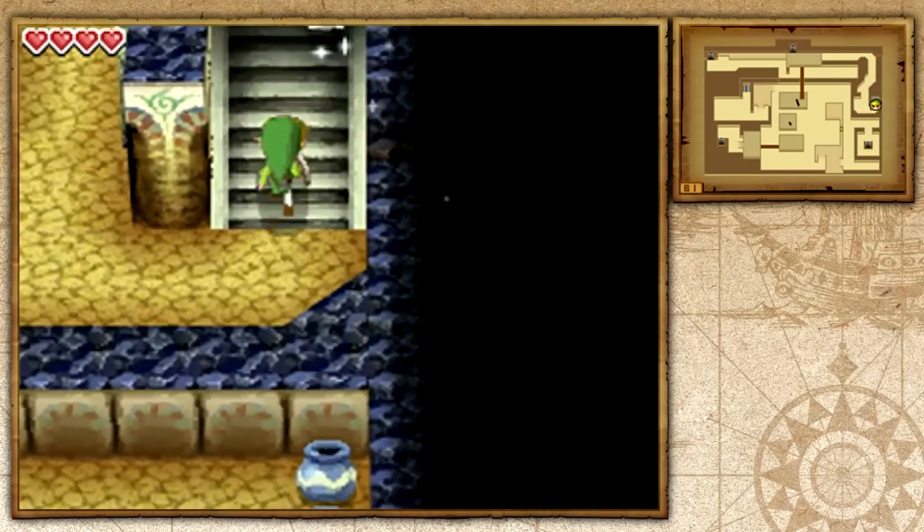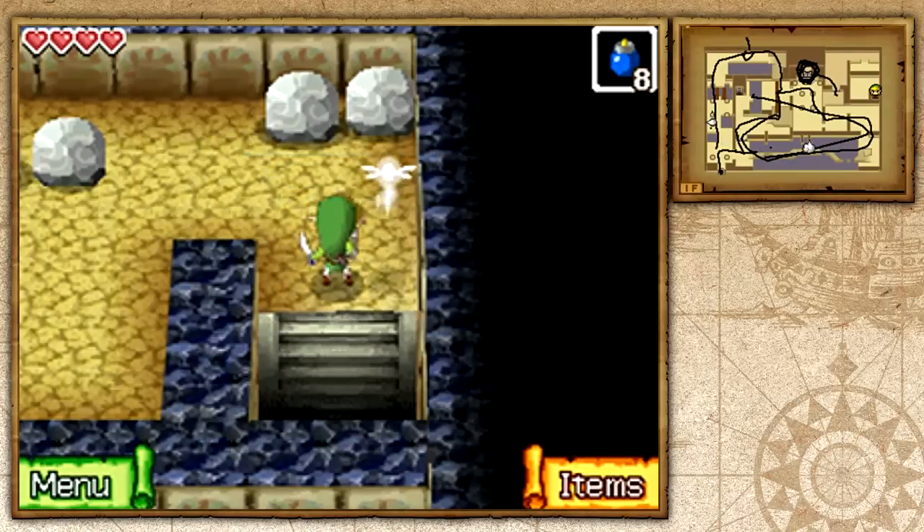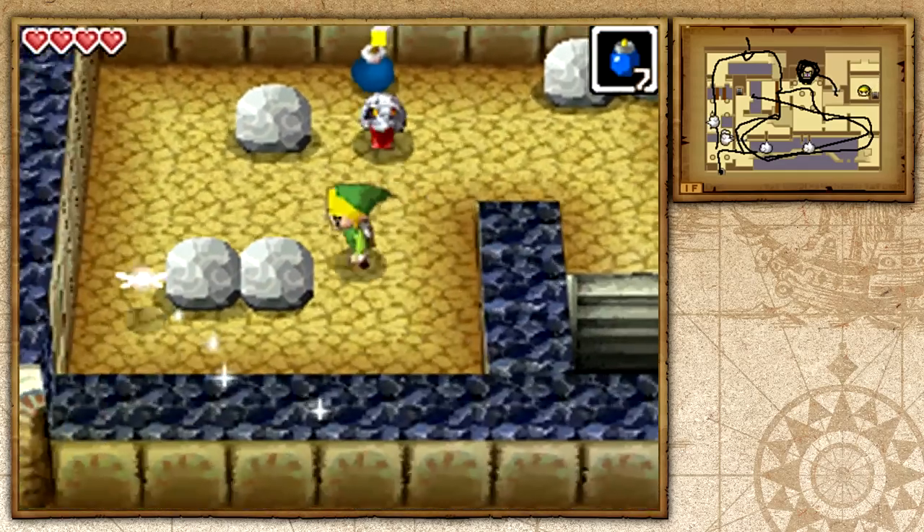That's kind of how you figure it out if you don't know how to do it. When I first saw it I thought, why is there a tile here and there's no other tiles on the rest of the floor? I threw a bomb and it instantly worked. Same for this room, but it's on the other side — so it tries to be tricky, but it's not really.